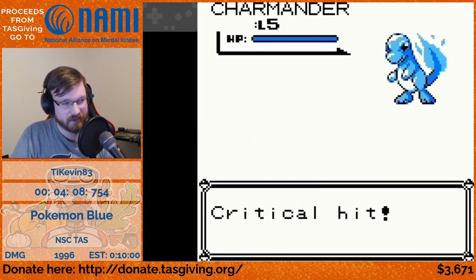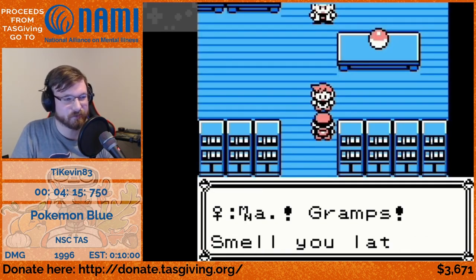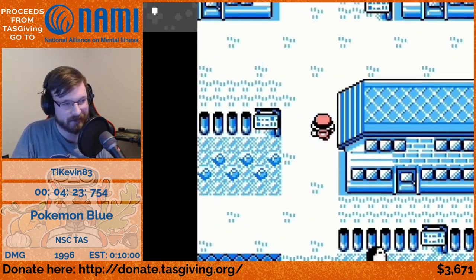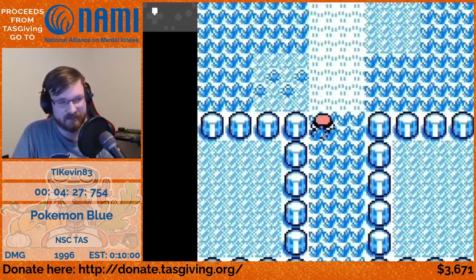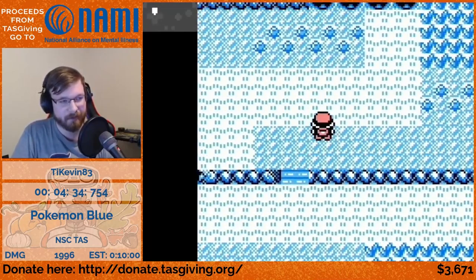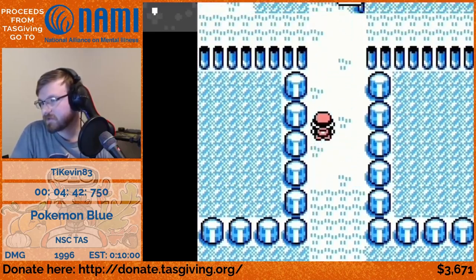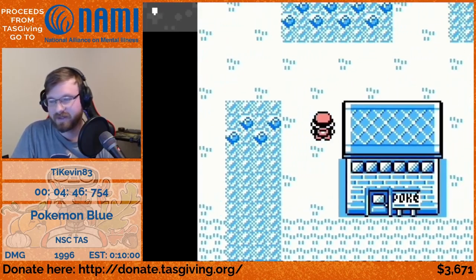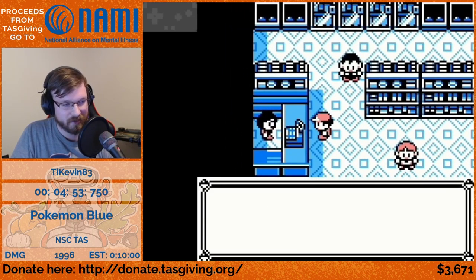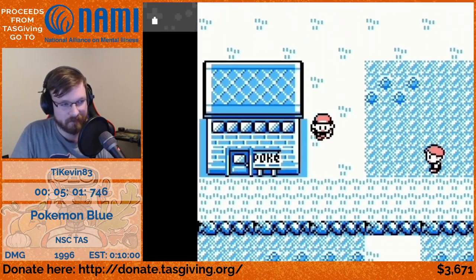We're not even switching to Growl — just using Tackle and getting Tackle misses. It's worth considering whether using Growl misses would be faster, but it makes sense to go for Tackle here since the extra text for 'the attack missed' versus 'but it failed' isn't that many more characters, especially when you factor in the frames it would take to switch to Growl. We still have to get the Parcel — that's also an unavoidable part of early gameplay if you don't go for save corruption.